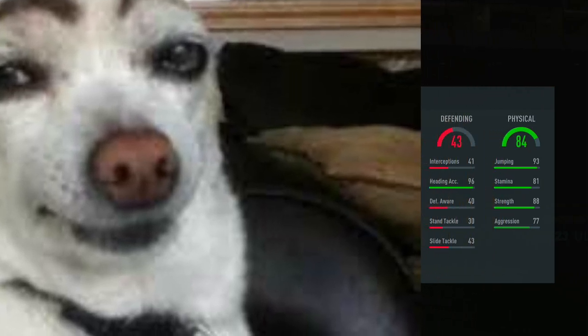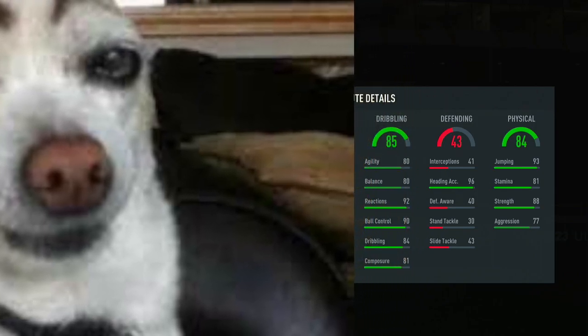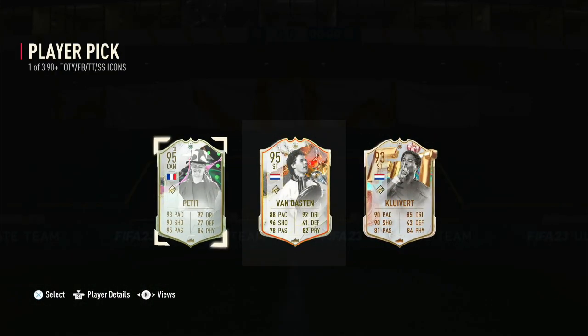And last one — this better be good, EA. I don't want to just end up with Petite. 84 physicals — this is already bad as well. Great jumping. 85 dribbling. It's Klyvert. Petite, Van Basten, and Klyvert.